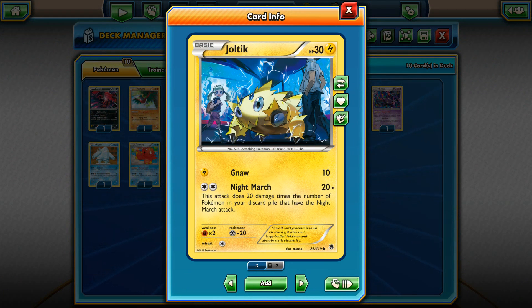At number 4 is Joltik. The only problem with this card is the 30 HP. But the Night March attack — we all know what Night March can do: 20 damage times the number of Night March Pokemon you have in the discard pile. Basically with 9 Night Marchers and Muscle Band you can hit for 200, or with 8 Night Marchers and Muscle Band you can knock out pretty much every EX in the format. You can find it with Level Ball, and it's great because you don't even need Dimension Valley to attack with it. The 30 HP is a concern, but your opponent only takes one prize card when they knock it out.